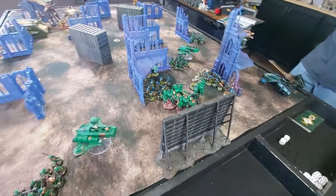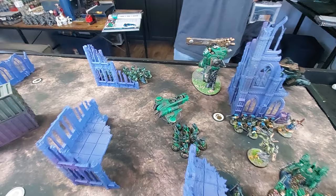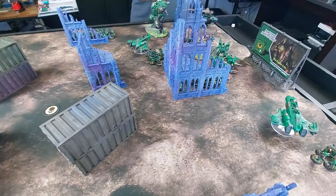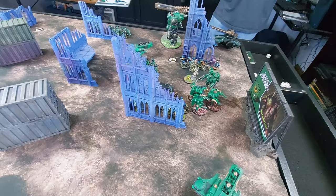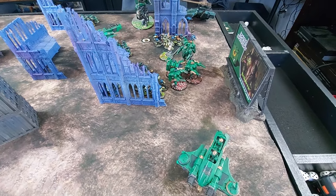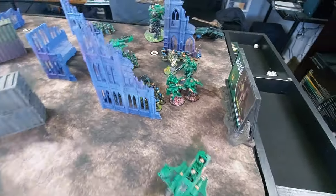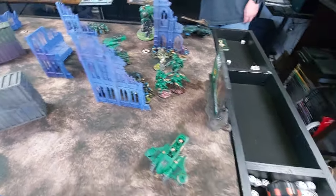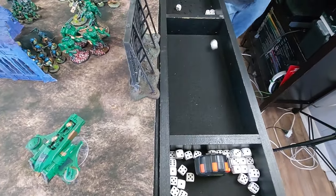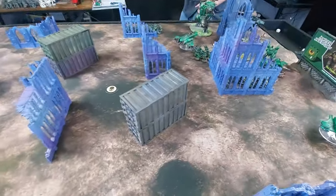Matt deployed forward because Mont'ka is hit hard, go fast — he has lots of scout moves and can adjust. His Stealth Suits infiltrated slightly forward to spot targets for next turn's guides. Matt wants to go first, we roll, and he wins the roll-off, so Matt takes the first turn.